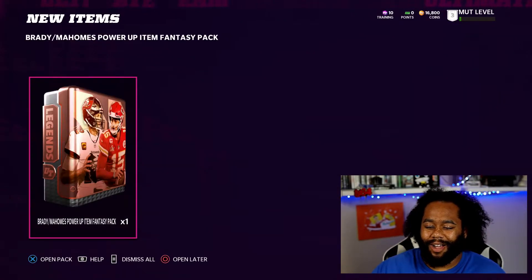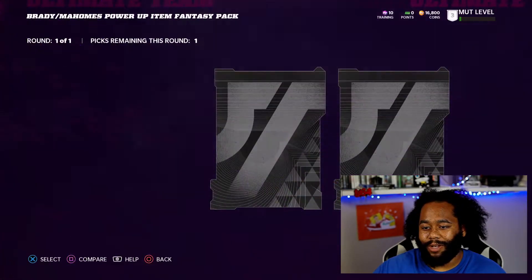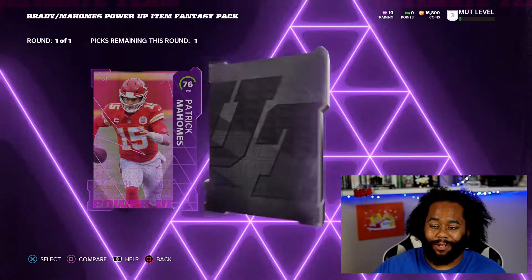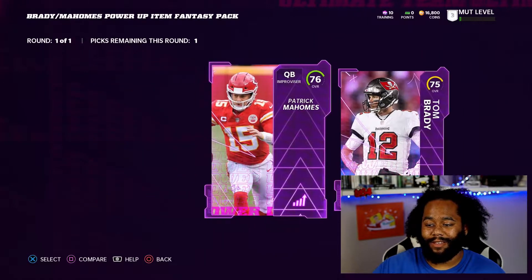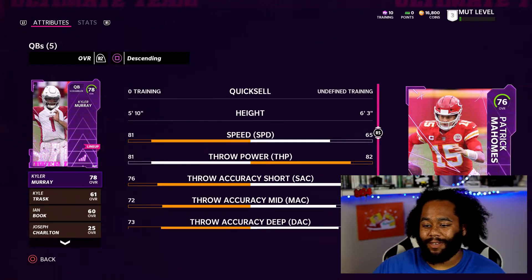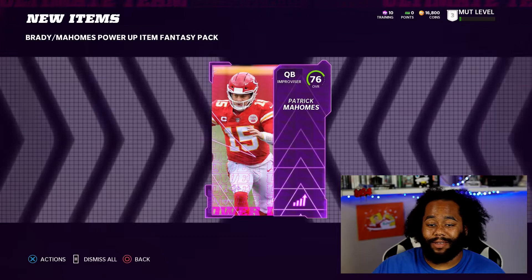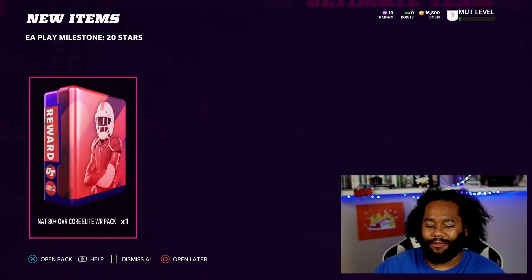We got our fantasy pack for Brady and Mahomes and you pick which power-up version you want. There was no doubt in my mind I was going to take Pat just because I prefer having a mobile quarterback. It would have been nice to have Tom, but I already have Kyler that I got from a pack, so I always knew I was going with Pat. Gotta have that mobile QB for the solos.